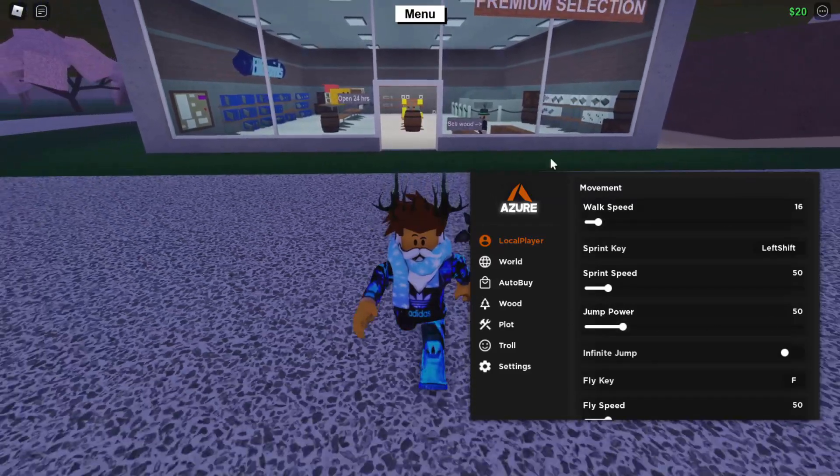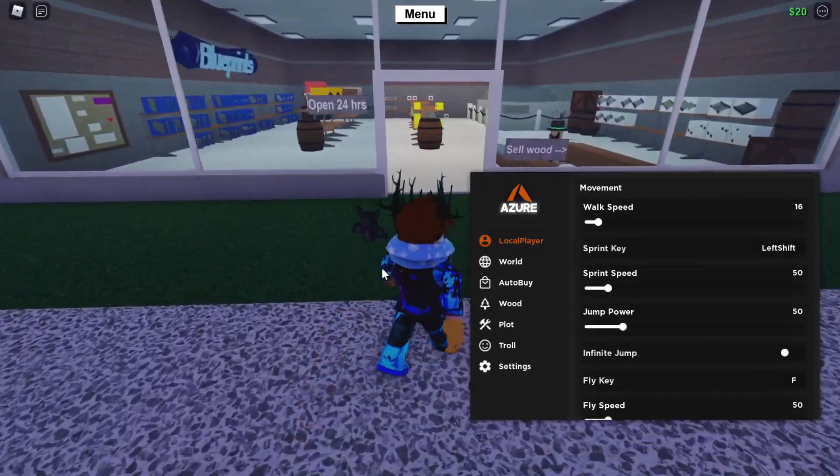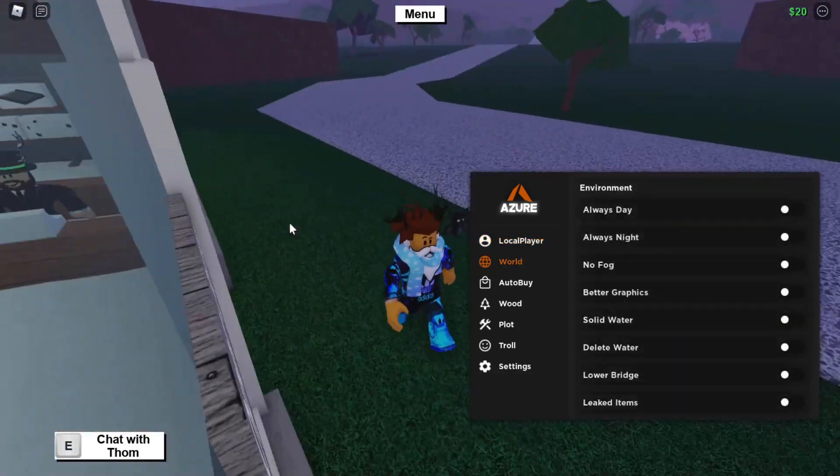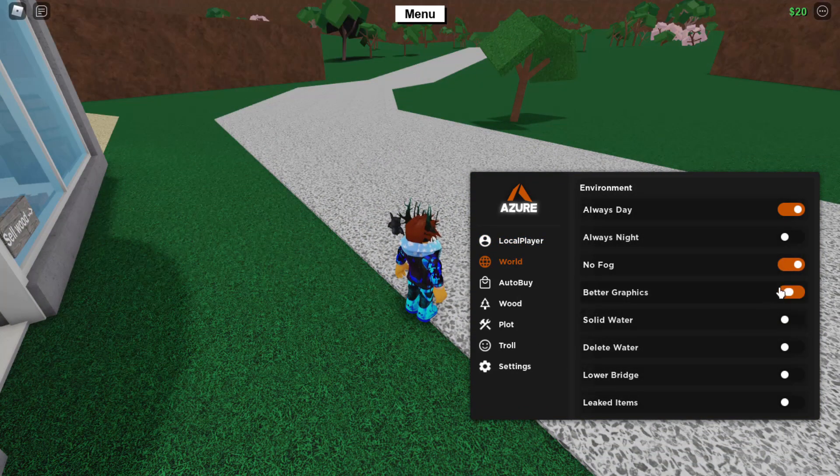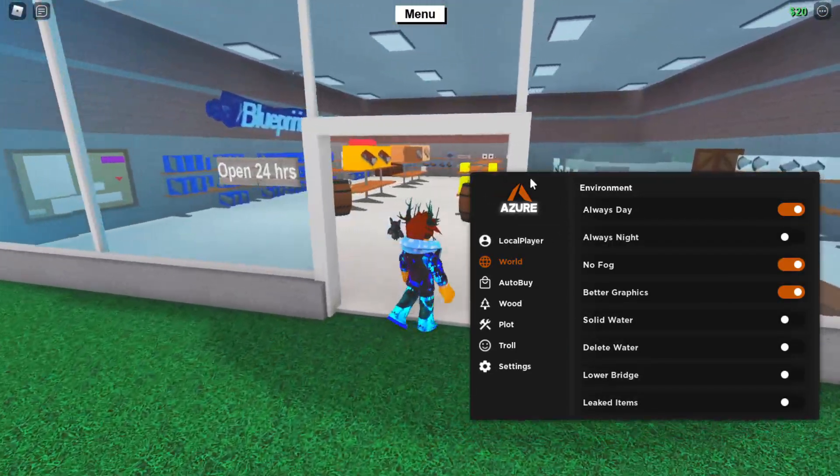I've executed already. Here it is — very, very nice. And pretty much what I'm going to do is make the world look a bit better as well. Lumber Tycoon 2 game: no fog, better graphics. There we go. Now let's check it out.